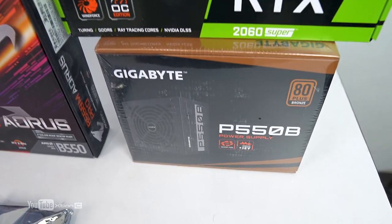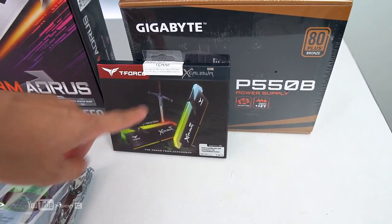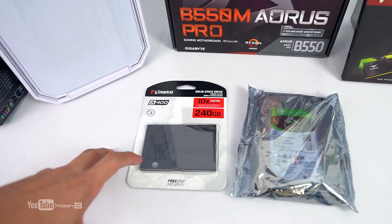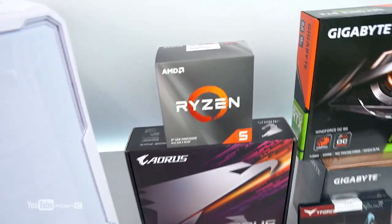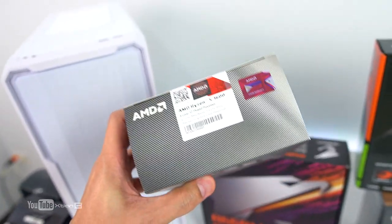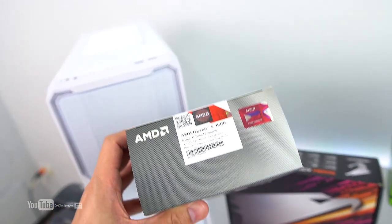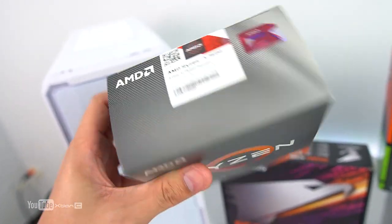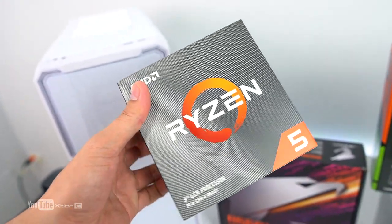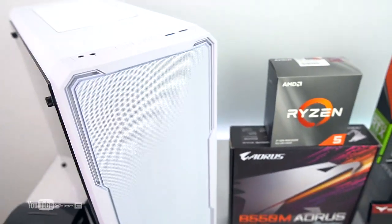For storage, we have 1 terabyte HDD and a 240GB SSD. And for the processor — when the budget is in the 50,000 to 60,000 range and the build purpose includes streaming, productivity, or editing, I always recommend this. This is the perfect processor for this build: Ryzen 5 3600 — a 6-core, 12-thread chip.